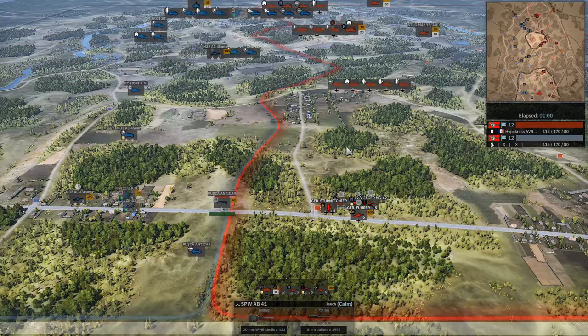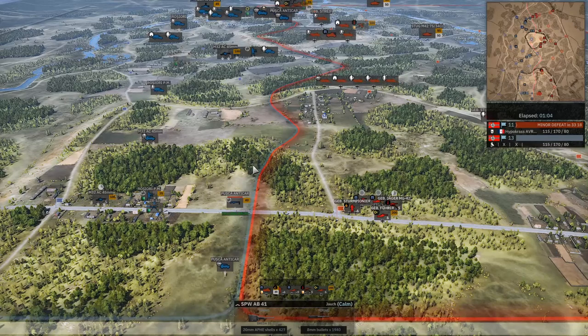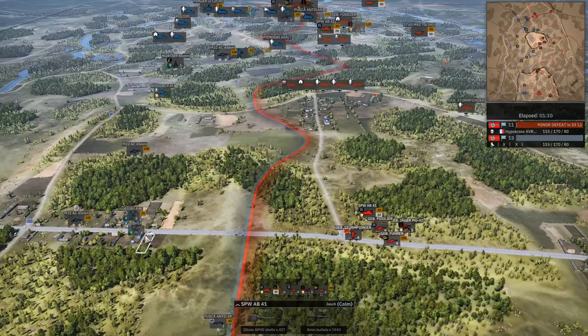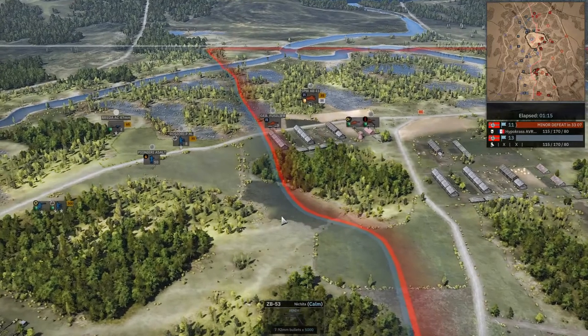This is not Umbrella Academy, this is not Cinco de Mayo — we have Fives on both sides. What should we be expecting out of this? Because both are fairly light divisions, right? Yeah, they're both pretty similar divisions. Not a whole lot of armor on either side, but a lot of infantry, decent amount of artillery, and air support.